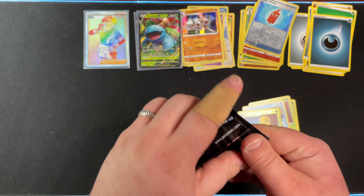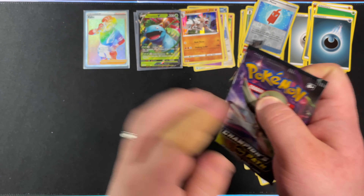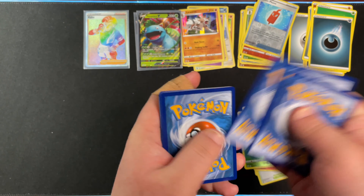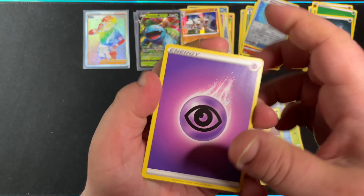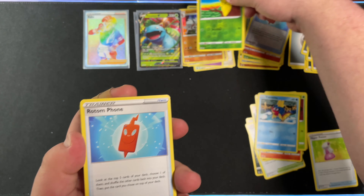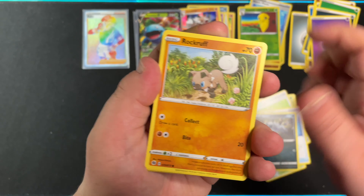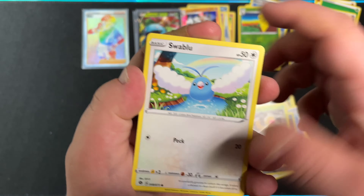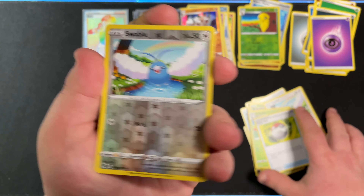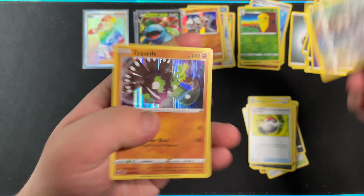We are now down to the last pack — some absolute last pack luck right here. We got Psychic Energy, Hyper Potion, Rotom Phone, Absol, Rockruff, Weedle, Swablu, Kakuna, Pokeball, Reverse Holo Swablu, and the last card of the day — Holo Zygarde.